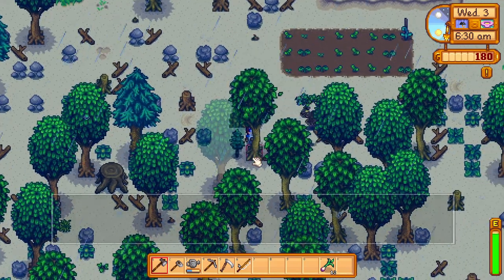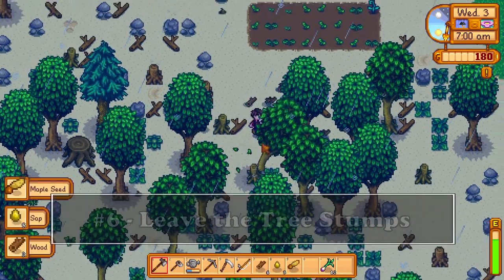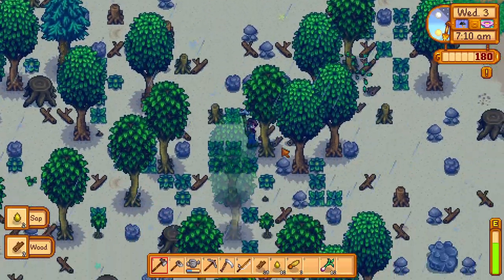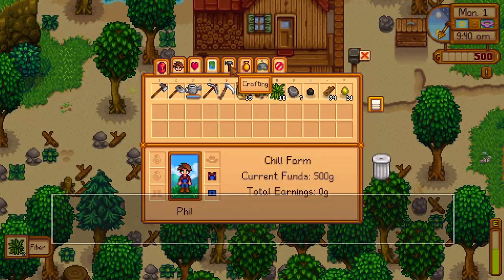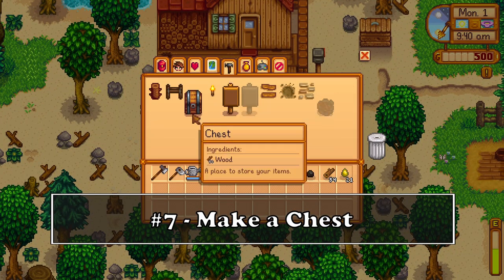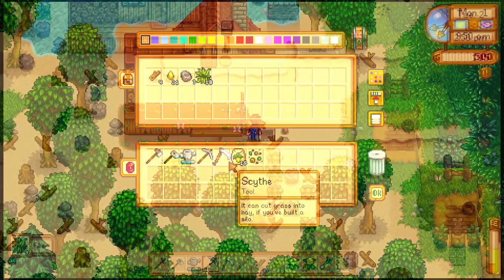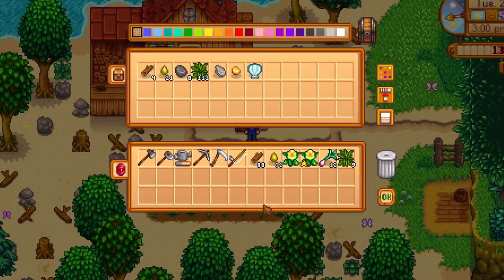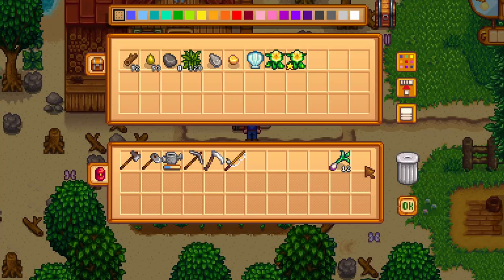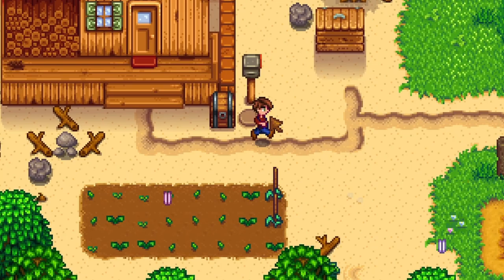When chopping down trees, make sure to leave the stumps alone — you get less wood per labor used on stumps, and the stumps also spread seeds that will help you get more trees faster. At the start of the first day, make sure to collect 50 wood and craft a chest for yourself, as you'll quickly notice your inventory slots are very limited. The chest costs only 50 wood from 3 or 4 trees but will help you a lot in the long run as a place to store valuable items.